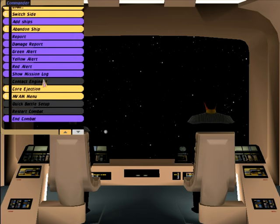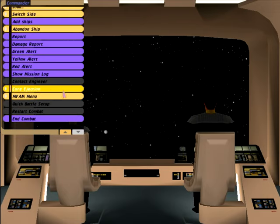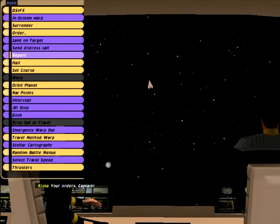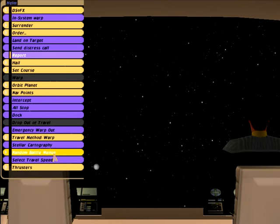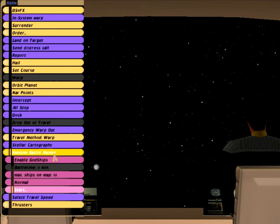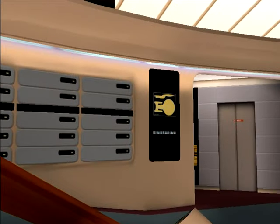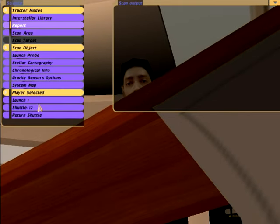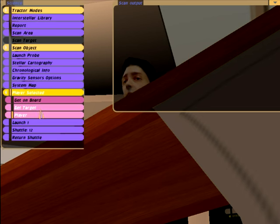If you watch the Star Trek series, you'll know that core ejection can be a thing. The Science Officer is probably one of the more interesting additions - one of the things added is the ability to launch ships. You can also teleport to ships, which is pretty cool - you can get a target and then get on board.